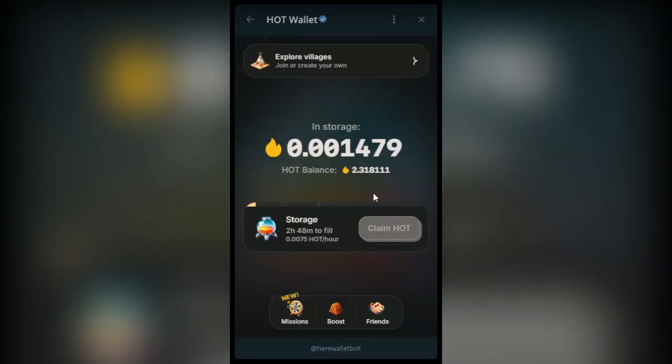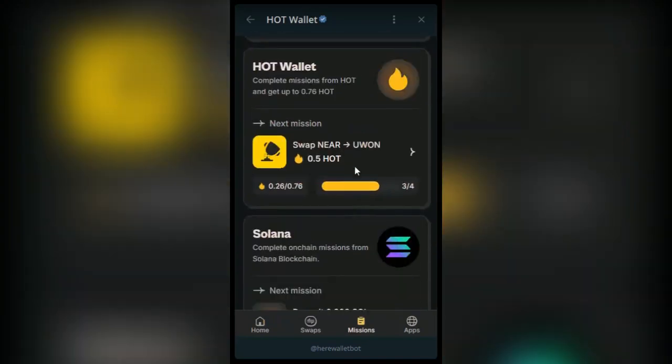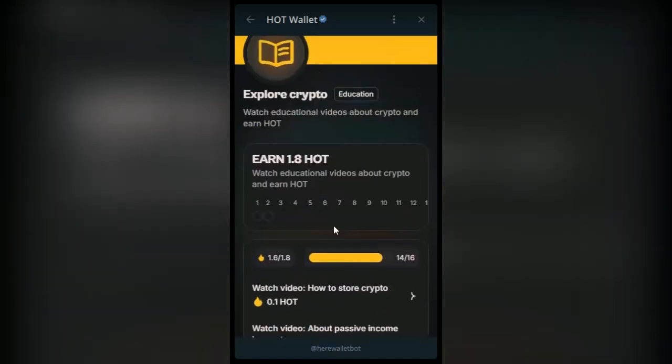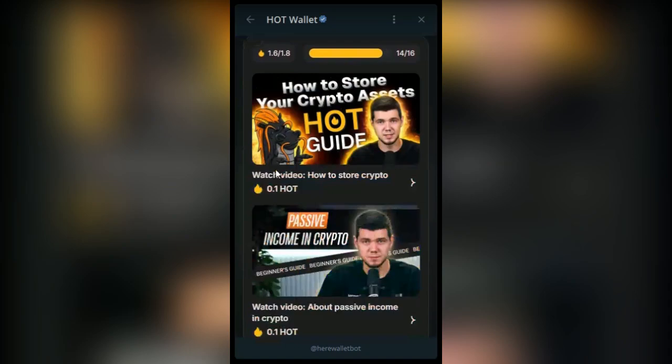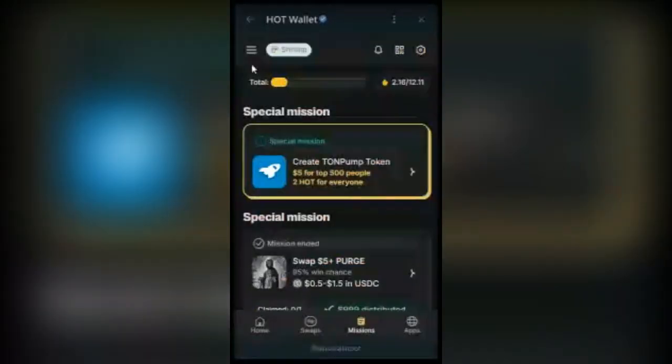This is the one you log in every now and then to claim. The one-time claim is to go to the Missions option and complete all the missions. For the ones that say 'watch video,' I posted a link of all the video codes on Telegram — I will repost it again. There are 14 tasks; I've added two more. You can see all the tasks I've completed. These two I haven't done yet — each earns 0.1 HOT. That's how you earn the HOT token.